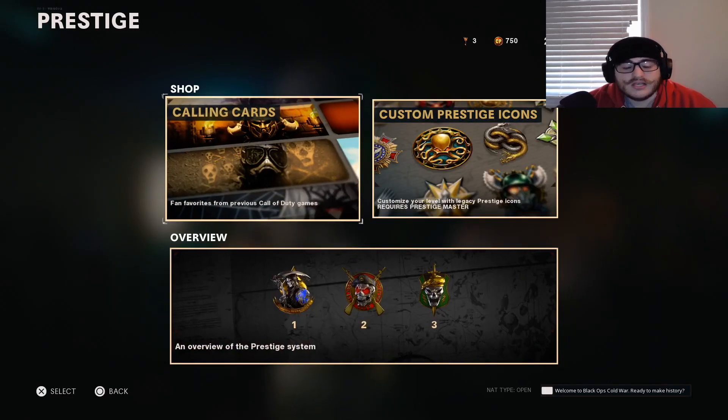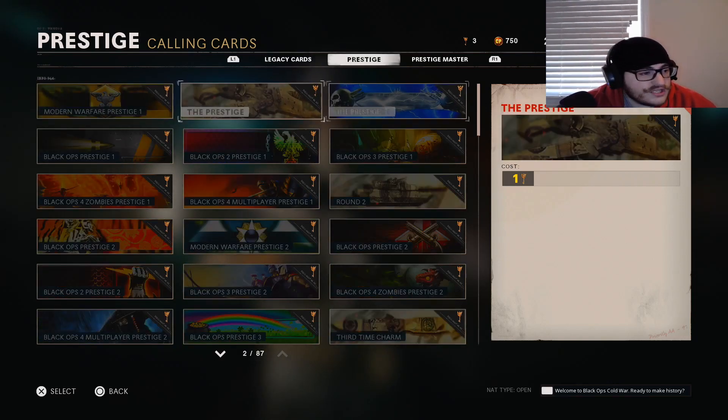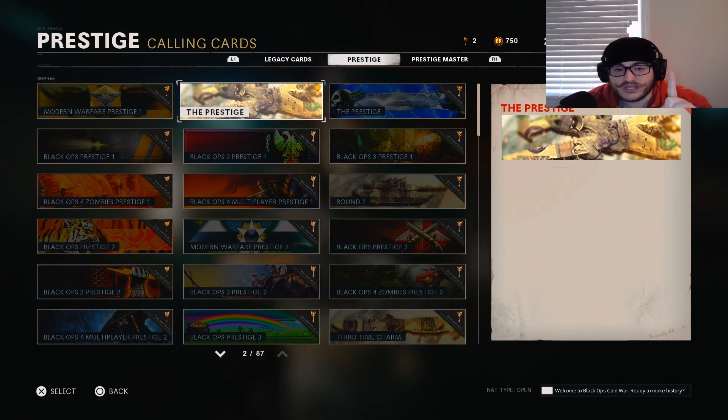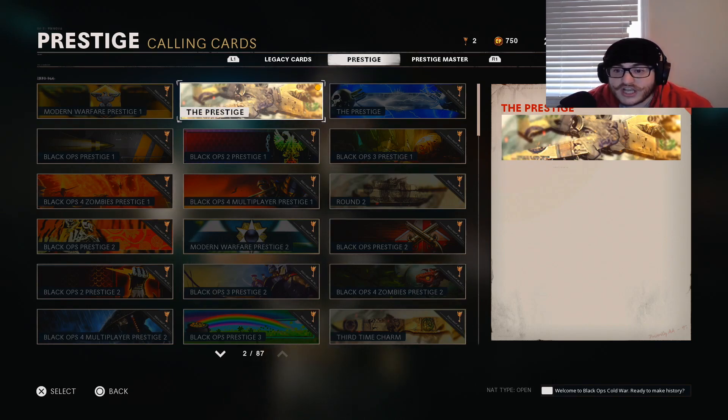So here's how to use prestige keys. You go to calling cards — fan favorites from previous Call of Duty games. It costs one key for every single one. I'm going to show you something: I selected one and it instantly redeemed it. Do NOT just click on something you don't want, because once you press a prestige item it will automatically redeem it immediately.